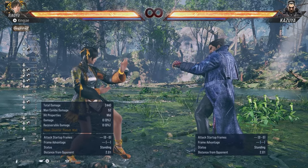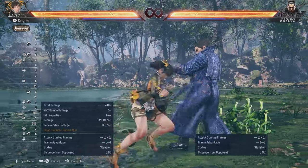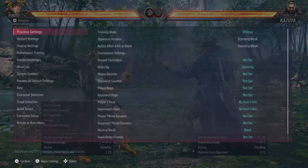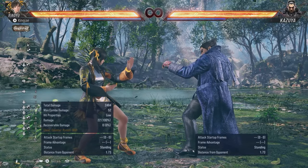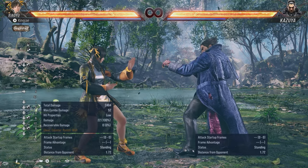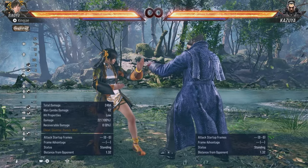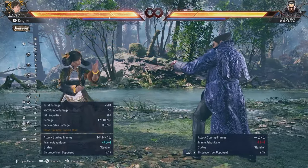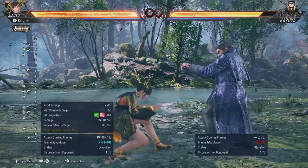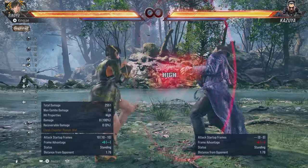Because down-one-plus-two in AOP is safe on block and a launcher, you get a combo. You can mix that up with three-plus-four — so you've got the big launcher with down-one-plus-two and then you've got three-plus-four, which will definitely play with your opponent's mind. They don't want to eat the big launcher but at the same time they don't want to eat the low or the mid launcher. Four-three-plus-four in AOP puts you into a while standing state, so then you get access to while standing moves like while standing two.